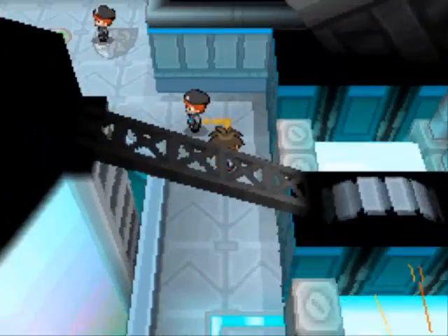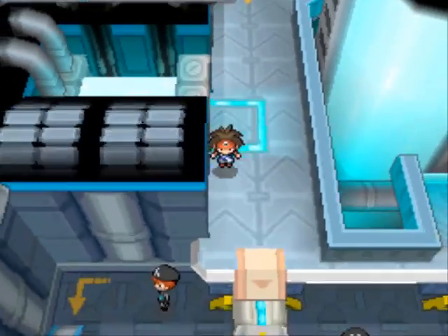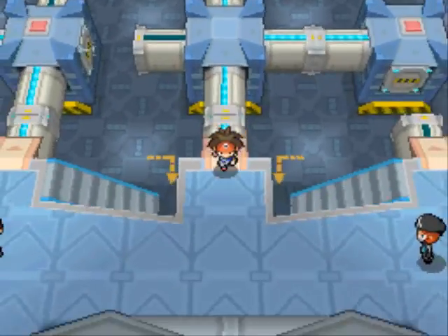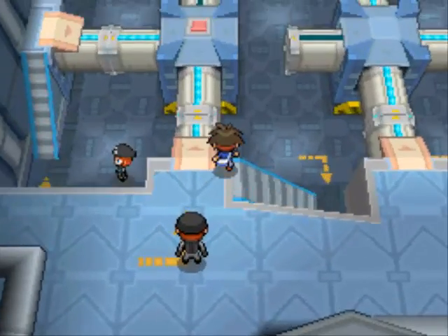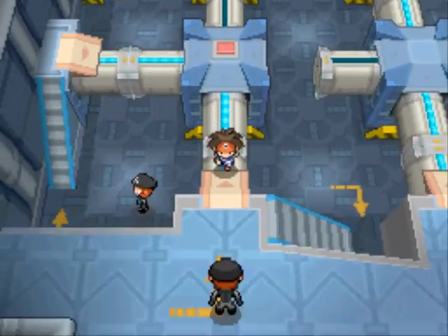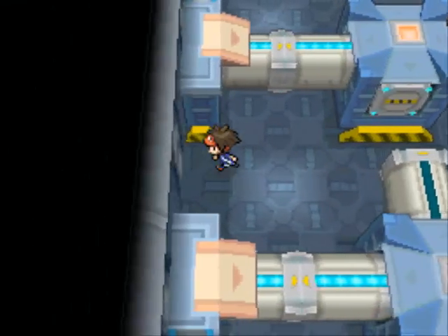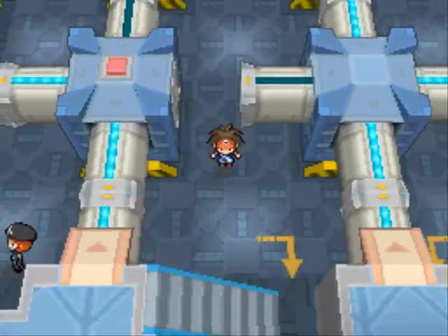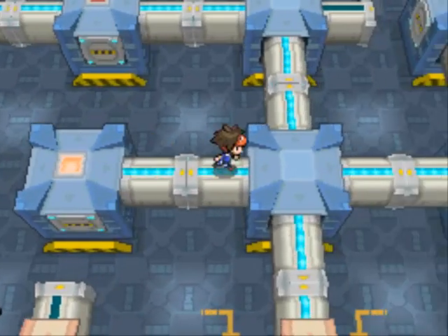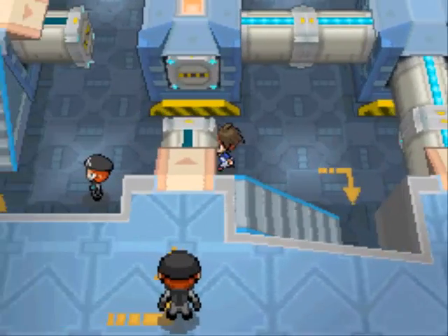To figure out the password, we start by going on the other side of the hallway. The Team Plasma grunts down here will all give you clues on the password. So essentially, just start fighting Plasma grunts, get their hints, and eventually you should be able to figure it out. These pipes all open and close different paths — it's a bit confusing — so let's go back up and try this again the right way.